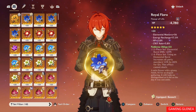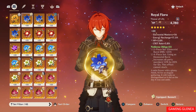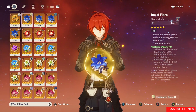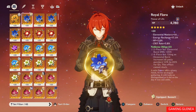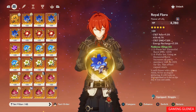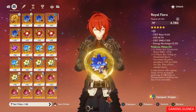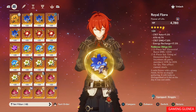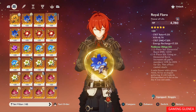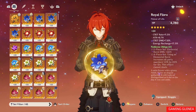Noblesse is a set you'd probably want on a sub-DPS or support character — someone you switch away from so your main DPS gains that 20% attack boost for 12 seconds. A perfect example is Xingqiu, whose burst deals tremendous damage and applies hydro, so he gets the 20% elemental burst damage bonus, and whoever you switch to also benefits from the 20% attack boost. It's a perfect set for a support role.